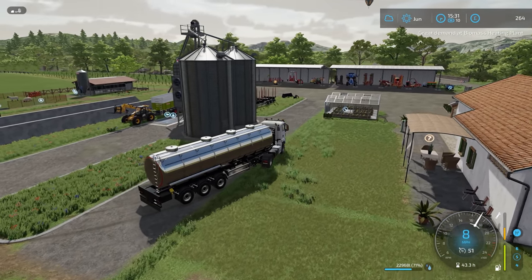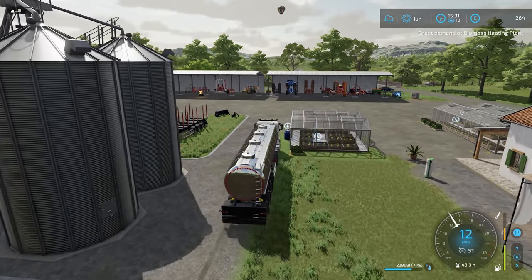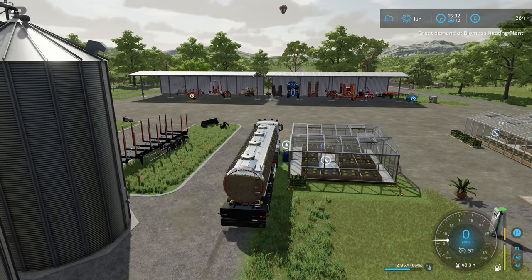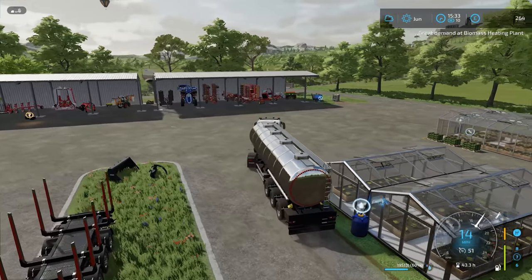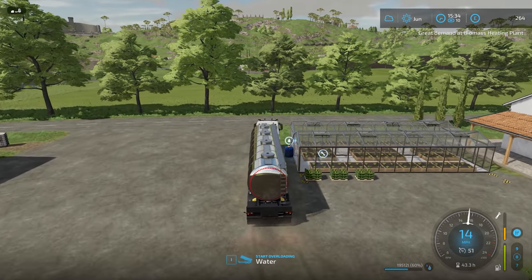Hello everybody and welcome back to Farming Simulator 22. I'm just going to fill up the greenhouses first of all. We have quite a bit of water in the tanker. Whatever is left will have to be emptied in the future so that we can transport milk to the dairy. But we don't need to worry about that today - just going to make sure everything is topped up.